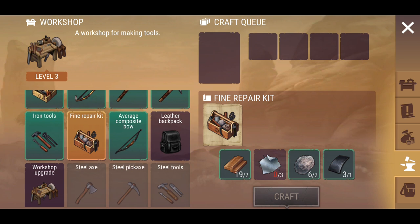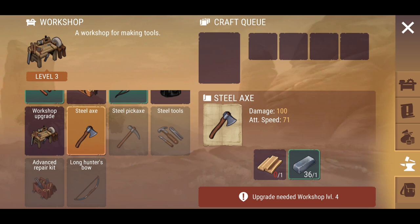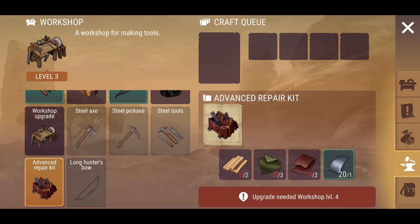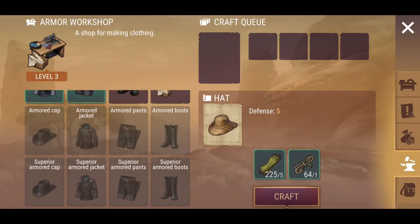I can't do the fine repair kit just yet because I need some cotton cloth. All the steel items will be made available once we upgrade, so we're going to need a little bit of resources, time, and effort to get this all done. And there's also the advanced repair kit.